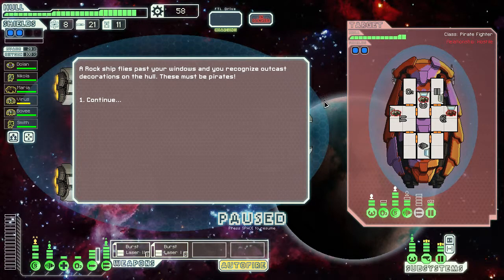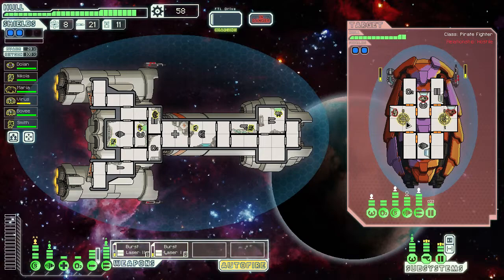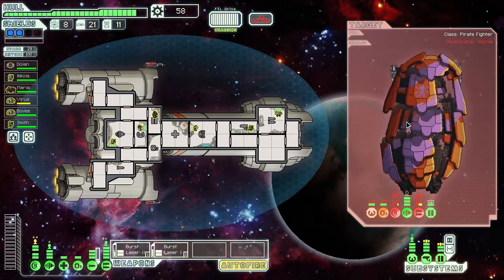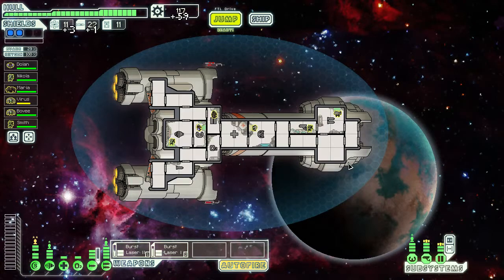A rock ship flies past your window — you recognize outcast decorations on the hull. They must be pirates. Since they're double shielded up, I'll focus on the shields and the guns as the lesser weapon. If I can get a burst laser two, that would be awesome — double the same weapon. Whoa, that was an EMP. Bad pirates! No EMPs! Good — damaged their weapons slightly, shields are further down. Come on, fire! Take down those guns. Nice, and you're history. I think we're getting a good run here. Three fuel, one missile, 54 scrap, and an anti-personnel drone. We'll sell that the next time we hit a shop.